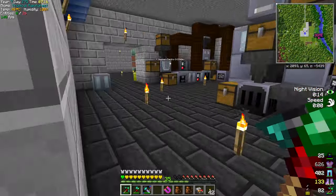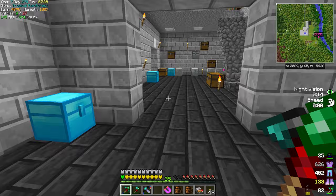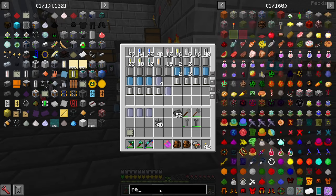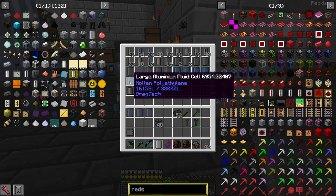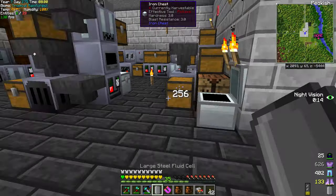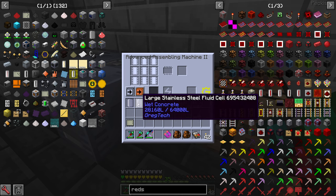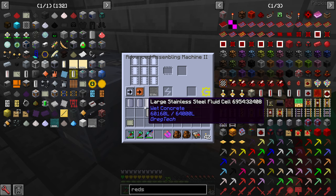We basically have to wait for the rods to process, and then we should do the assembler next for the concrete blocks. In the assembler I don't have much redstone — I was making upgrades earlier. We'll use our wet concrete and do up to 32 at a time. Let's keep collecting these here. It holds up to 16 but does 2-point-something per operation, so that's probably why.